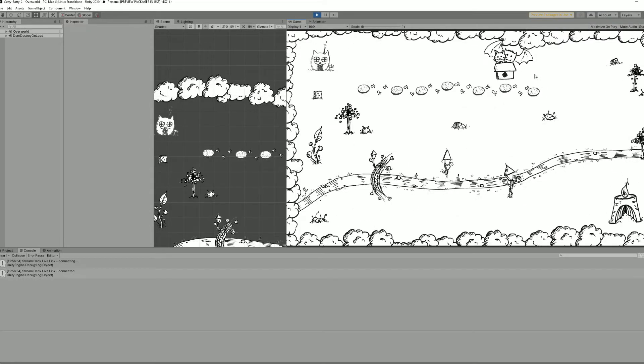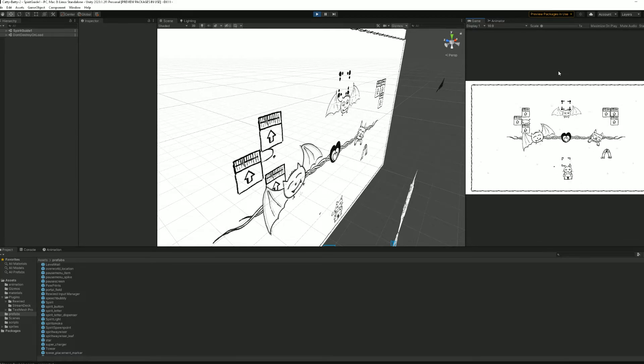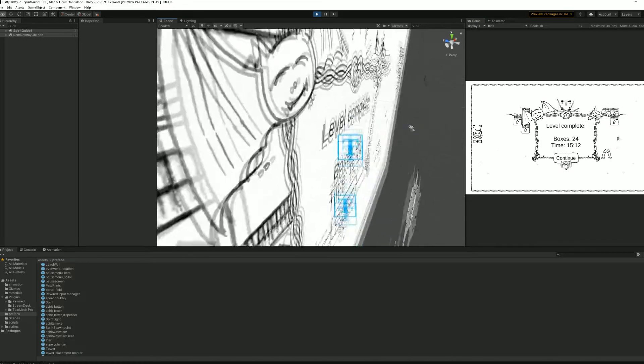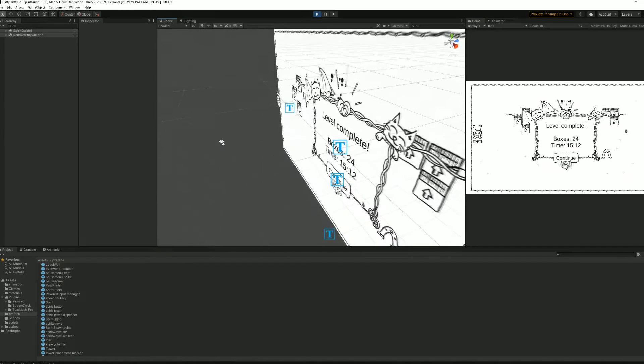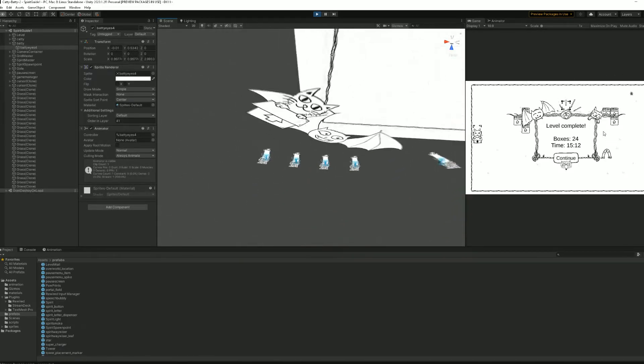I drew and implemented the level complete popup. This required a bunch of animations that get tied together with code. It still needs actual real data to display — the total amount of boxes placed and total time spent playing the level — but so far I'm really happy with how it turned out.